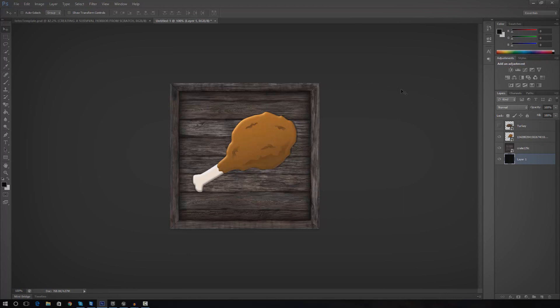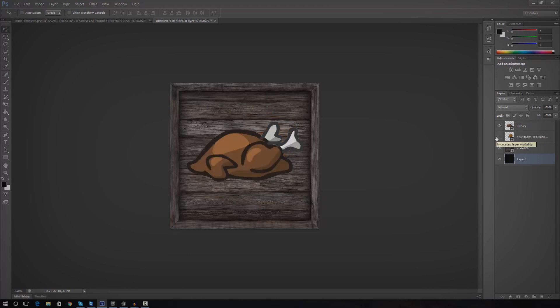One thing I do want to note is if you don't actually have Photoshop, I advise that you just click the link in the description for these files. I've essentially just taken a crate texture from Google Images and put some little turkeys on there — a leg for a minor pickup and a whole turkey for something that's going to give you a bit more hunger level.